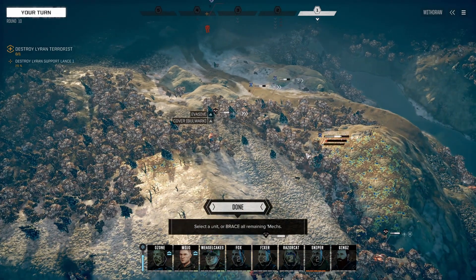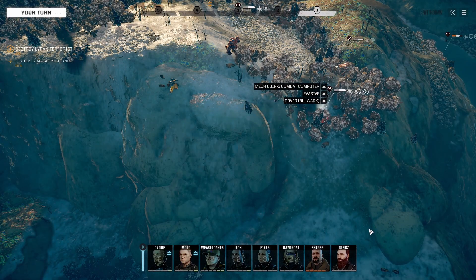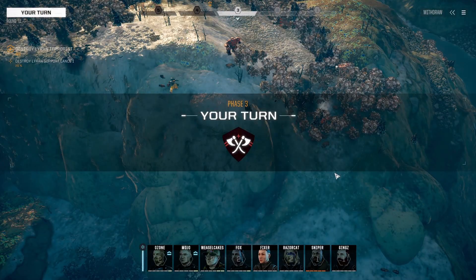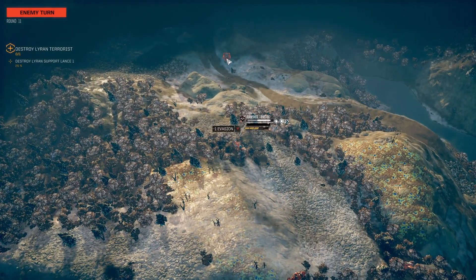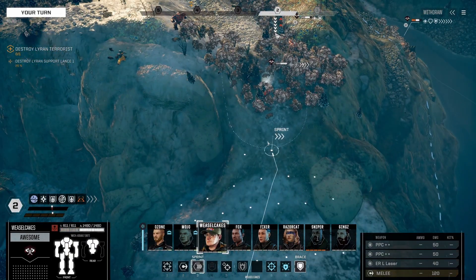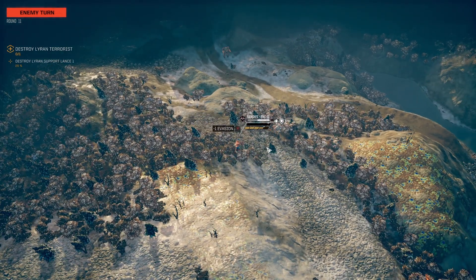I'm getting close enough to actually punch one of these guys in a minute. You need to sprint up here. Losing lots of armor. That Zeus is getting a bit close for comfort. You need to run and sprint in. Everyone's going after me because they know I'm going to come punch someone.